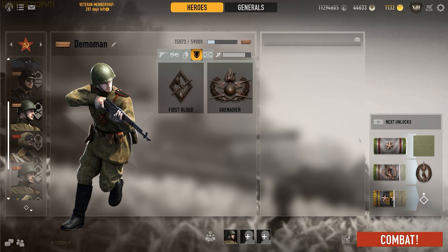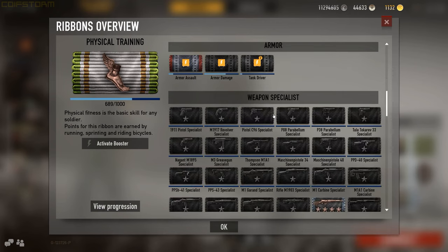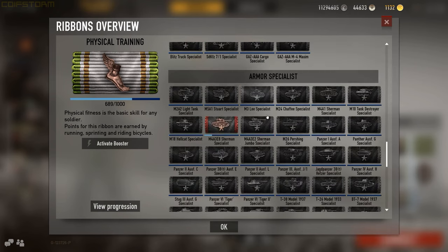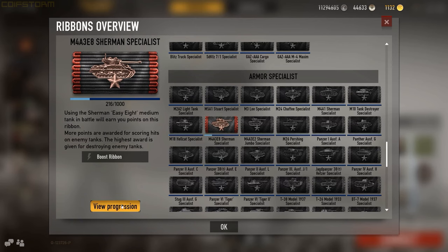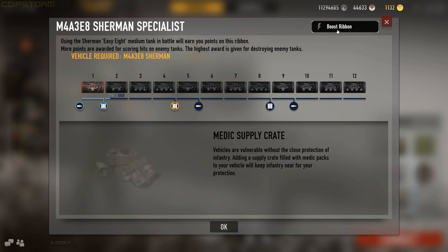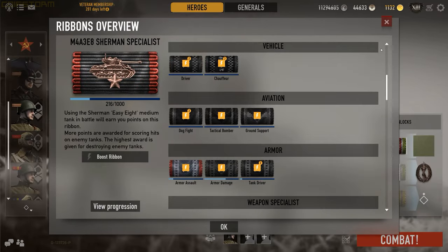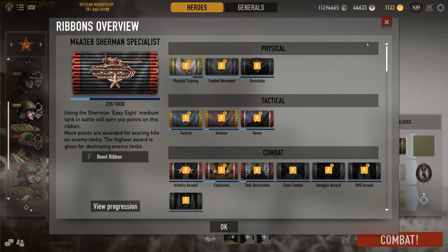If you want to see all your ribbons, click the little ribbon icon next to 'Next Unlocks.' It takes a second to load, then you can see all your ribbons. Click one and view your progression — it'll show you how to unlock it. You can buy ribbon boosters, which increase XP gain toward that ribbon for four hours from activation. You cannot pause or cancel it once it's activated.